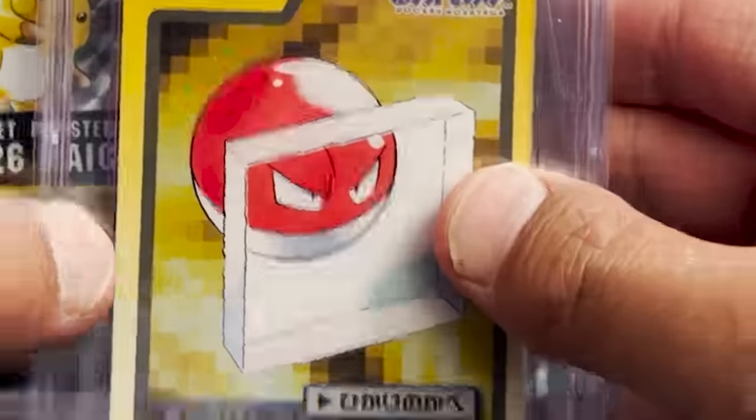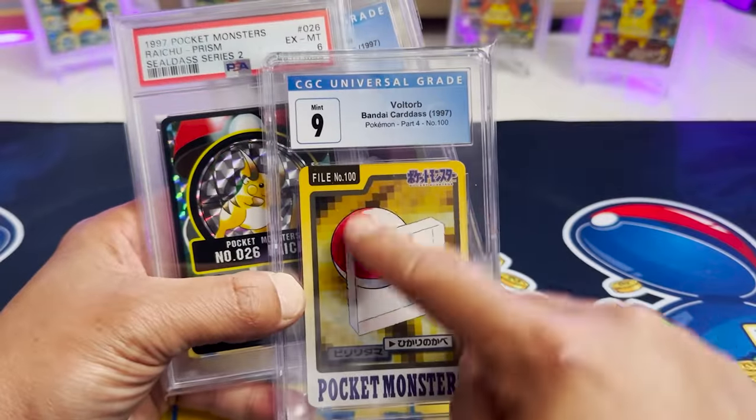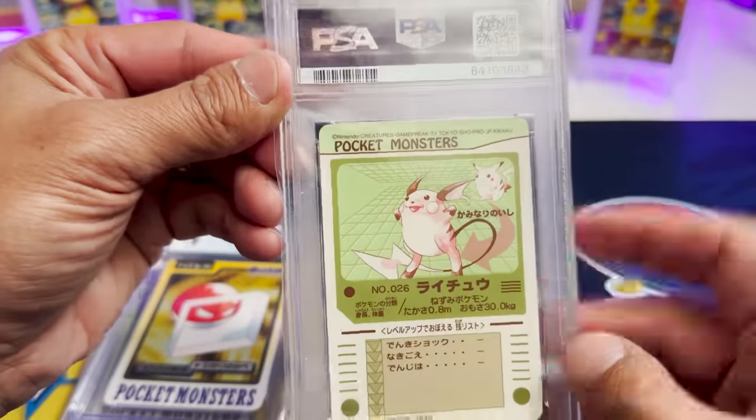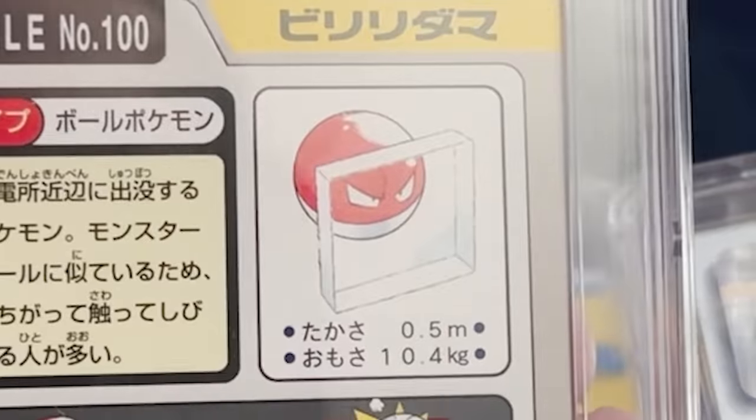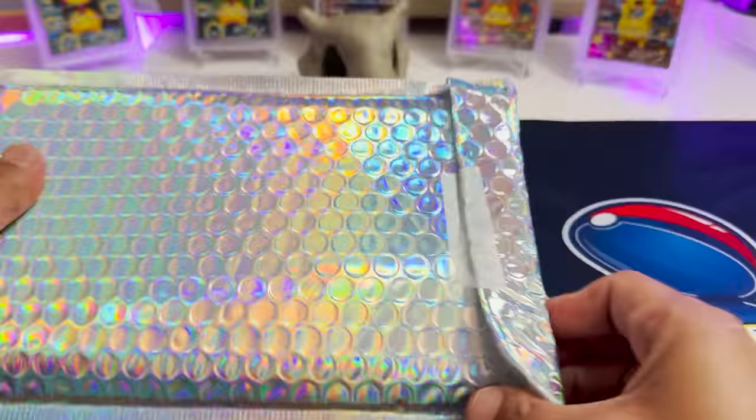I think I like the Voltorb best here because it looks pixelated on the back. Look at that — we got the old school base set Pikachu right there. Why is there plexiglass in front of the Voltorb? Off to a great start. That is awesome. Let's keep going, Tina Marie. By the way, if you're ever in our live streams, which is where you win stuff, make sure to thank the moderator.